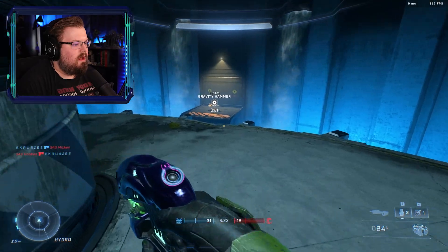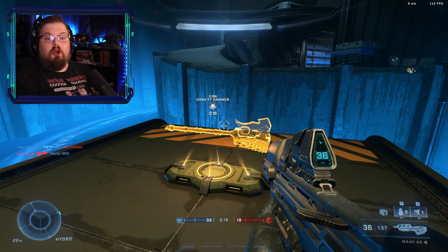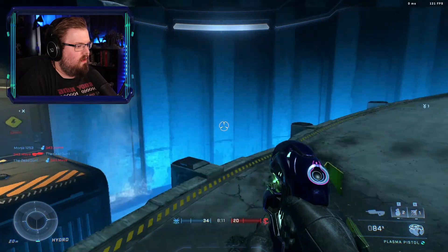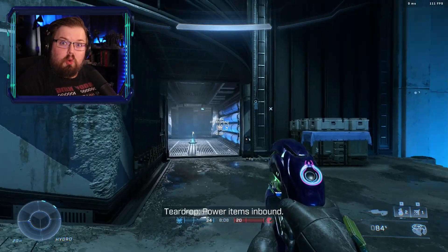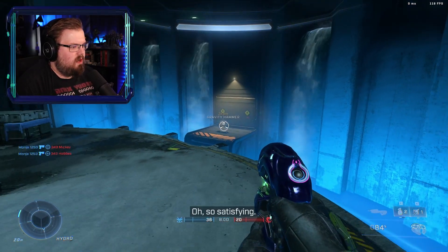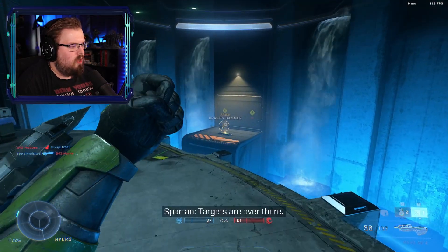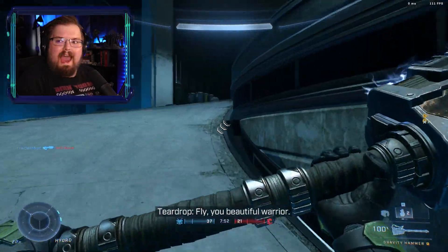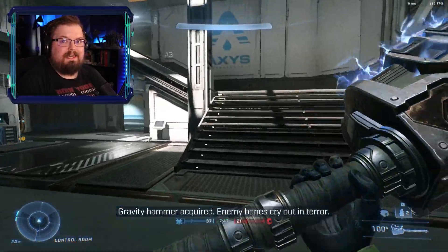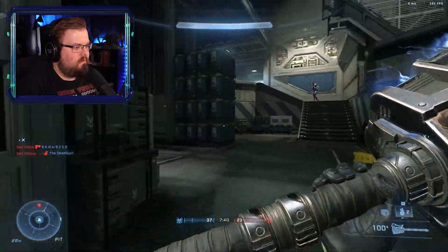This is the area where the sword is. Oh, the gravity hammer's here! I kept getting killed just as I was about to hit someone. This map's huge — I want to see how far the grapple shot's grab reaches. Looks like I have to be pretty close to get it, so you can't grab a hammer or something from across the entire map.